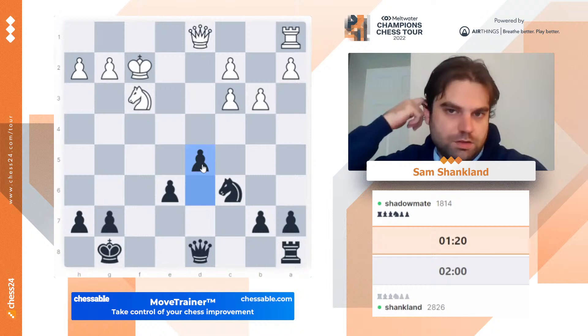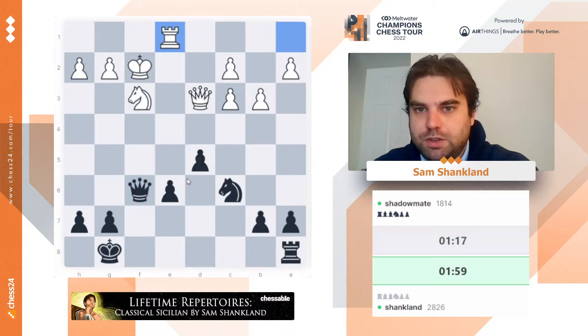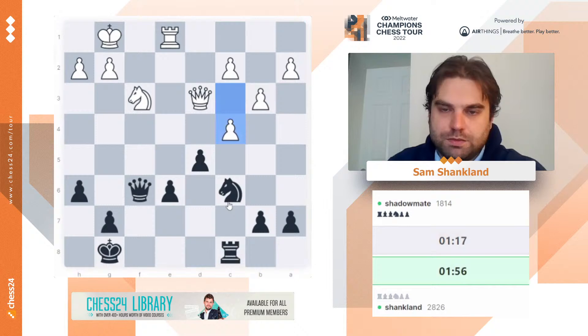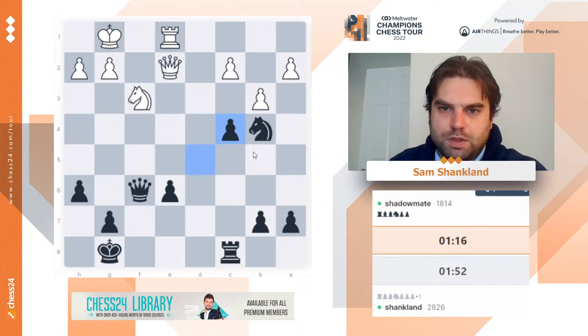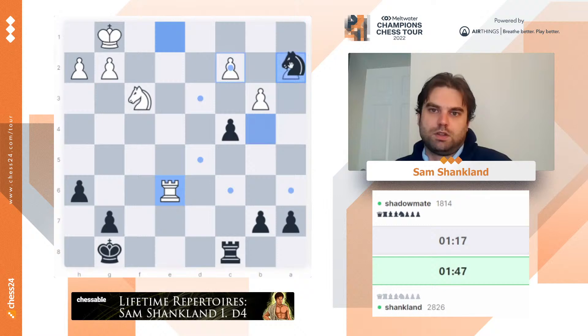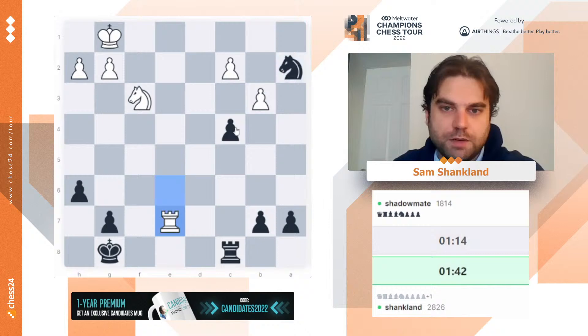I think he's played much better in this Candidates than when he won last time. Last time his problems with stamina really showed when he lost in round seven twice, and he never really had to show stamina because the tournament was chopped in half, which was really helpful for him. He also got very lucky to pick up a totally free point against Alexenko, who confused his theory and just got a lost position almost immediately. But this time it feels like he's played much stronger. So if he can keep up the same level against Magnus, I think he'll have a much better shot.